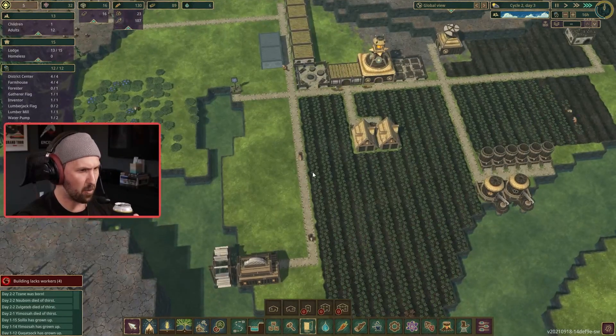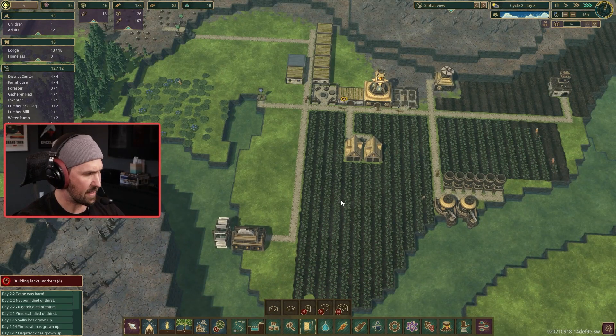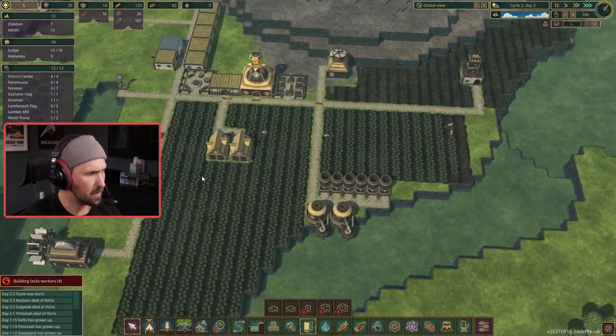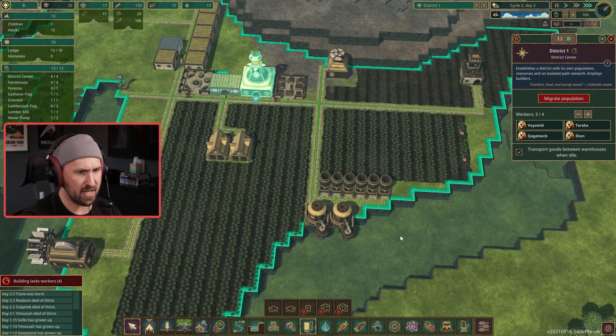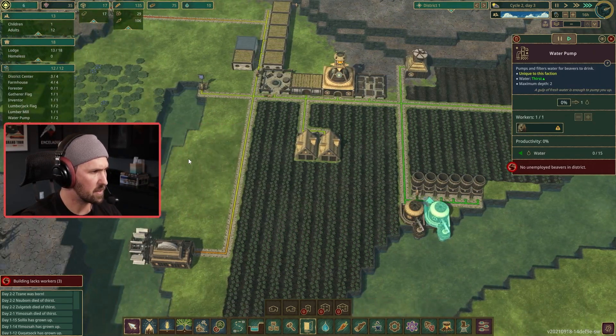Like I said, last time my downfall was growing my town too big and not having enough food and water, and I don't want that to happen. I'm going to take a builder out. I need somebody to work the pump, is what I need.